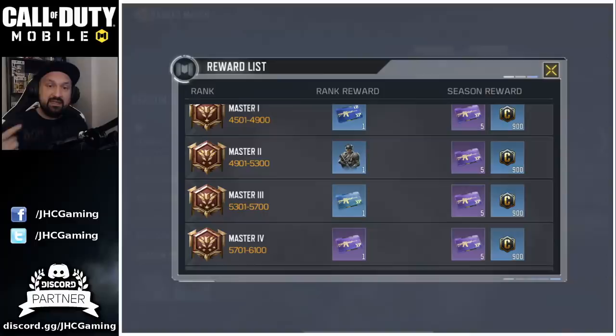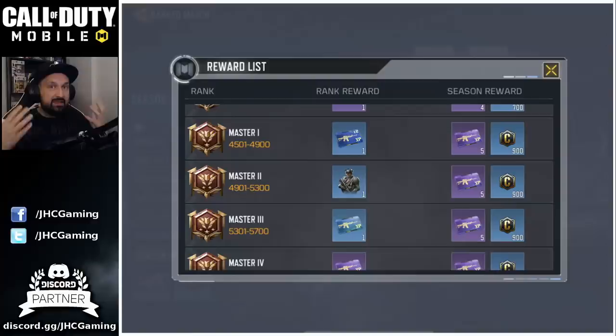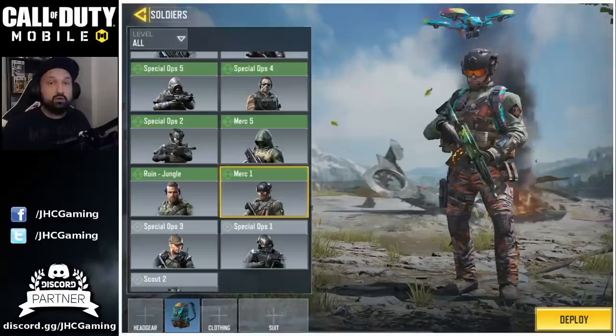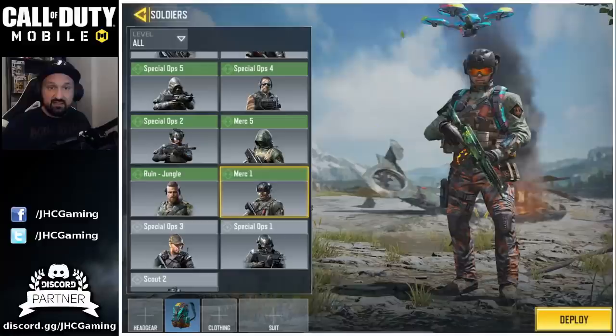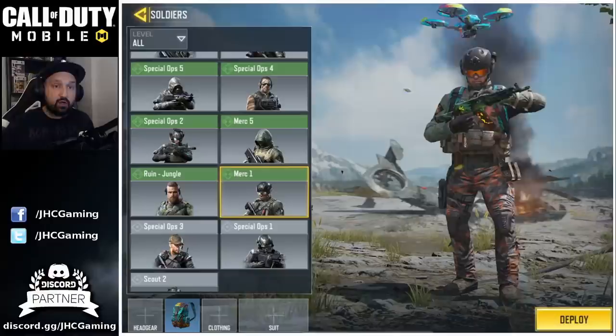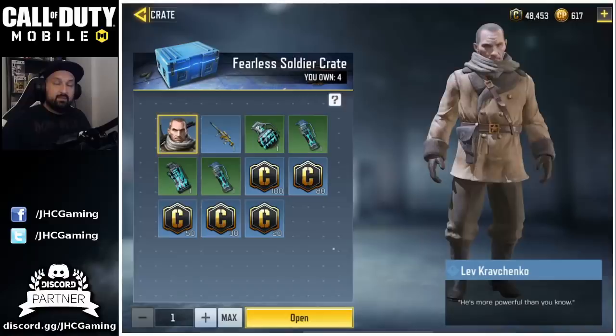It's a rare skin — usually we get a lot of uncommon skins, but this one is blue rarity. It looks very similar to Mercenary 1 but the shoulder pads are different, and the helmet and goggles look similar too. Master 2 is quite a grind — you have to play a lot of Battle Royale — but I know a lot of players will do it anyway. Just start playing now, play Battle Royale every day, try to place in the top 5 teams, and don't take stupid risks early because if you die early it's gonna cost you points.